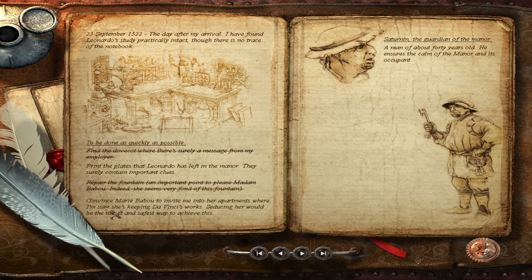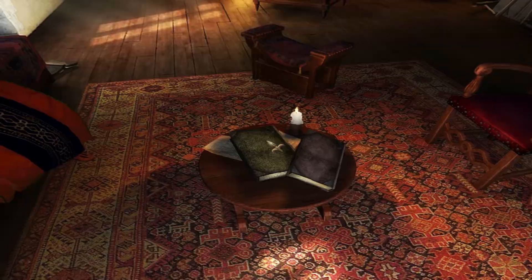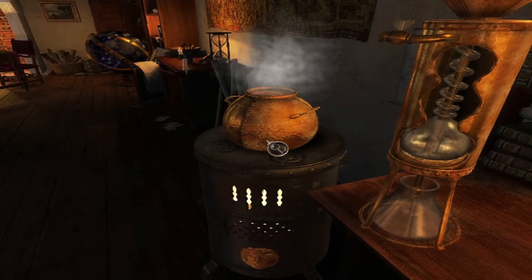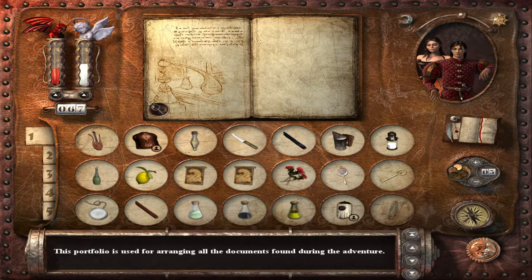We need to convince Marie — the objective is to get her to invite me into her apartment, where she keeps the works. Seducing her would be the nicest and safest way to achieve this. I can make tea and stuff. Let me see if I can put more rose petals in here. I don't know what I'm missing — it's not more rose petals. I can make a lemon tea. I think I can make a perfume but I just can't remember what I'm missing.